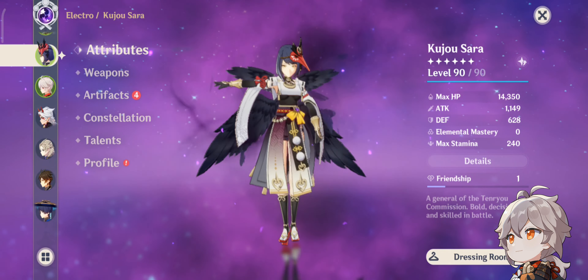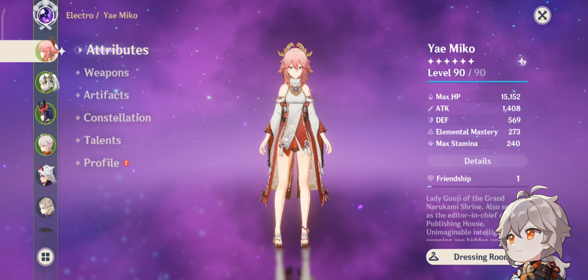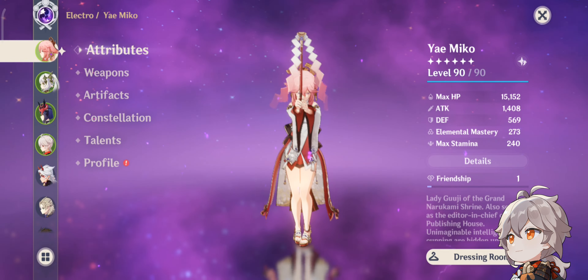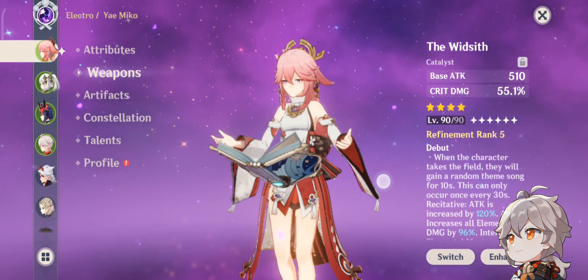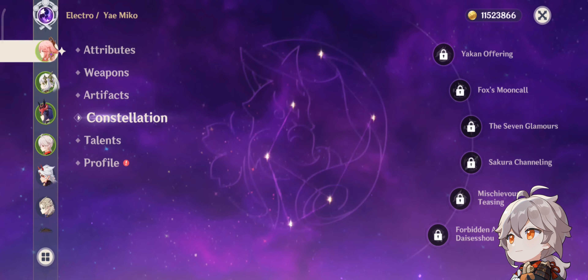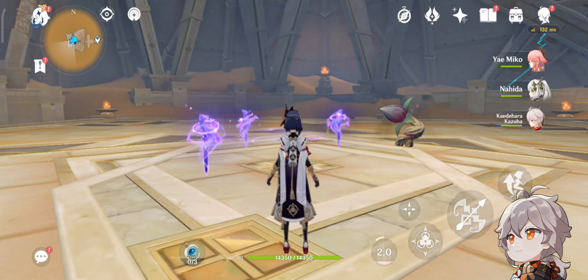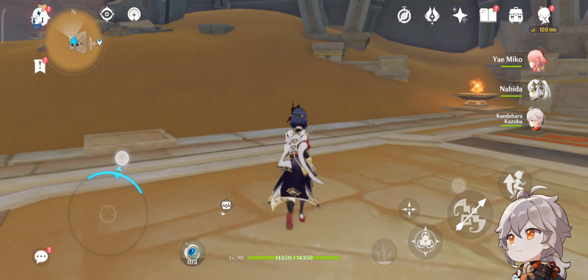You can see she only has one artifact. This is the build for Yae Miko — the weapon is Kagura's Verity, the artifact is the same set as Fischl's. Constellation zero, and all talents are crowned. Yae Miko doesn't really mess around — she's well suited for this role.